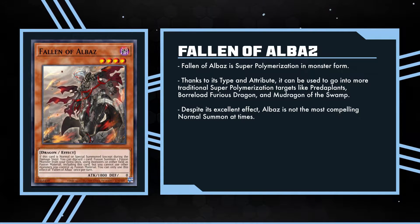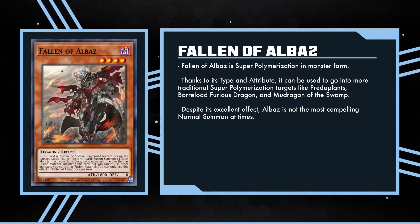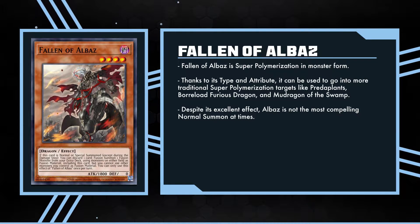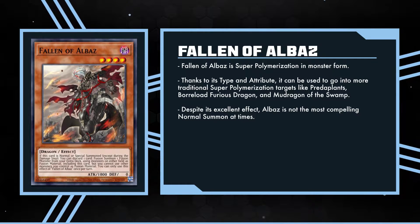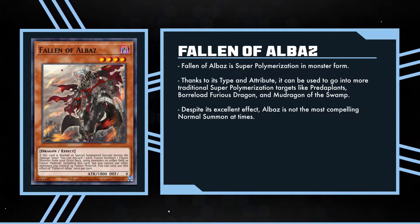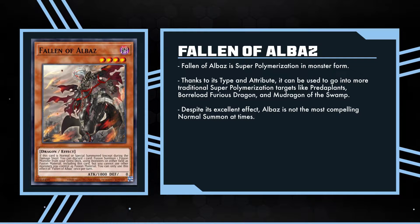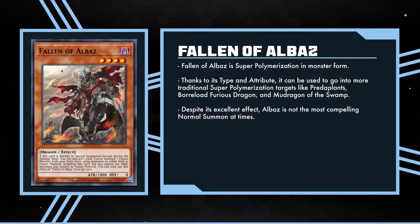As for the fusions that list Fallen of Albaz as material, they are pretty generous with what their second material requirements are. And since Fallen of Albaz is a dark dragon, that opens you up to cards that are actual super polymerization targets as well, including a number of the Predaplants, Borlode Furious Dragon, and Mud Dragon of the Swamp among others. Albaz is definitely the linchpin of its deck and its archetype, but it's arguable that it's one you don't want to summon too often — it's probably better off lurking in the deck, waiting for you to play Branded Fusion and call out your true boss monster.